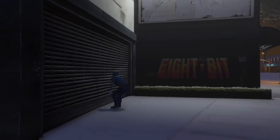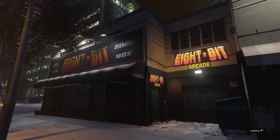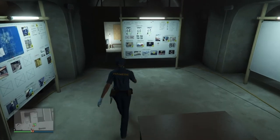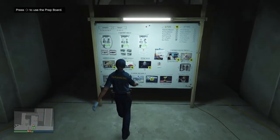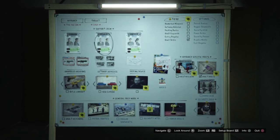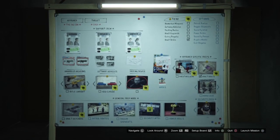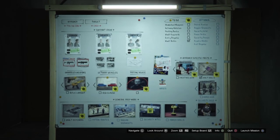The first thing you have to do is go to the arcade and enter the garage. Once you go in, make your way to this set of boards right here and you will see all the preps. What we need from this is the hacking device, so you need to select this prep.